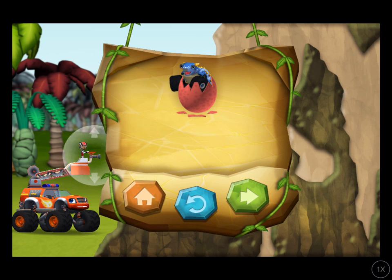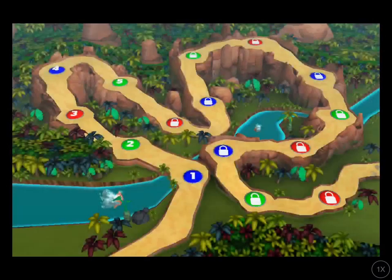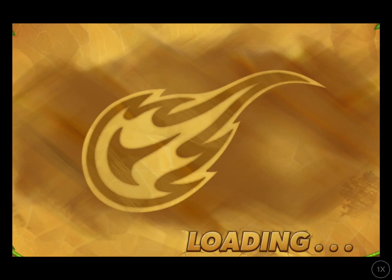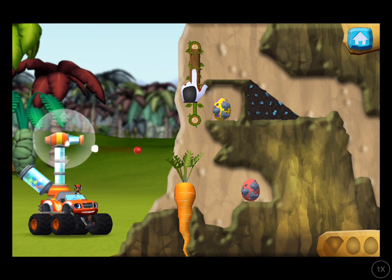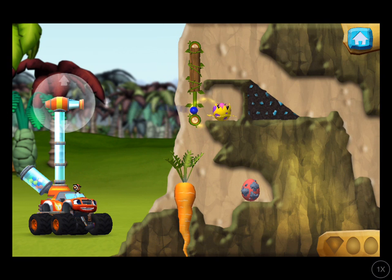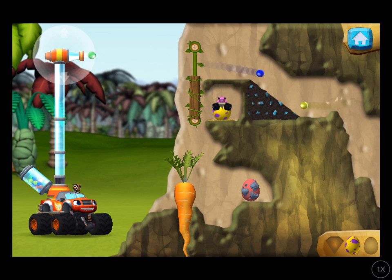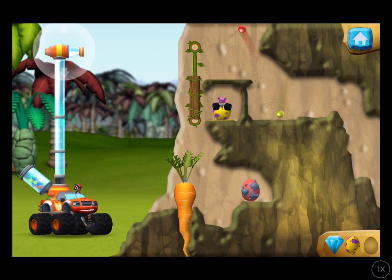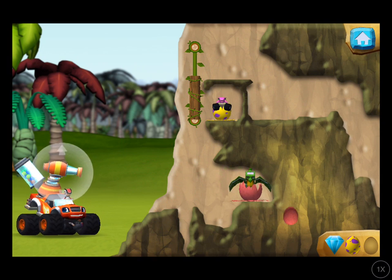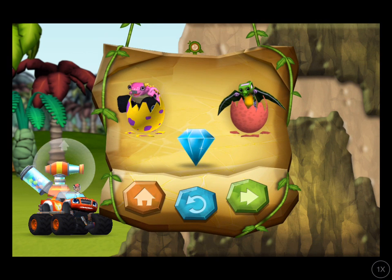You rescued one baby dino, and you found the hidden prehistoric gem. Slide this wall to make a path for the bouncy balls. That's one happy baby dino. You found the prehistoric gem. That was egg-cellent. You rescued two baby dinos, and you found the hidden prehistoric gem.